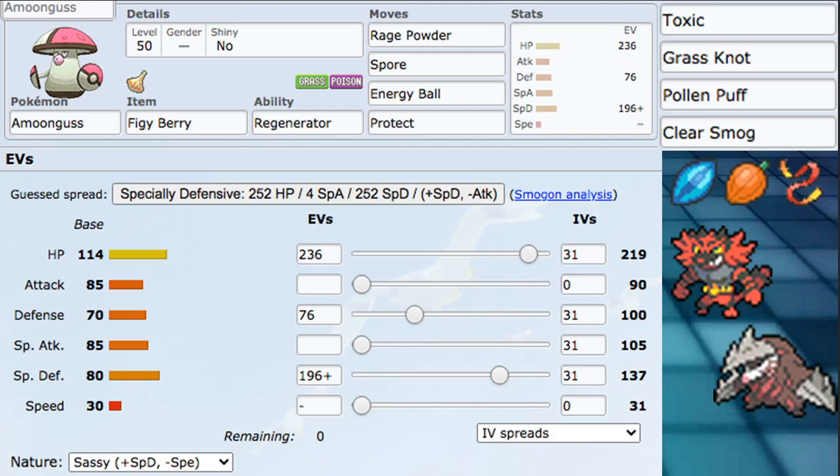A couple of other item options: Focus Sash is really strong for certain EV spreads against Max Moves and is a good option. We also have Coba Berry and Oca Berry, both giving us resistance from super effective Flying and Fire attacks — both are really solid and great options as well.